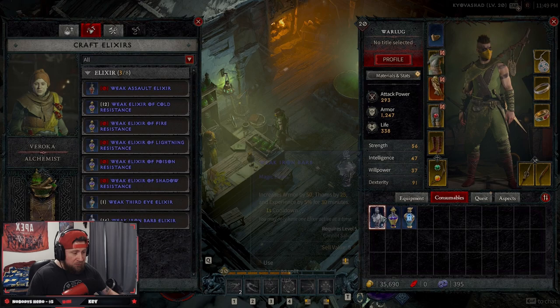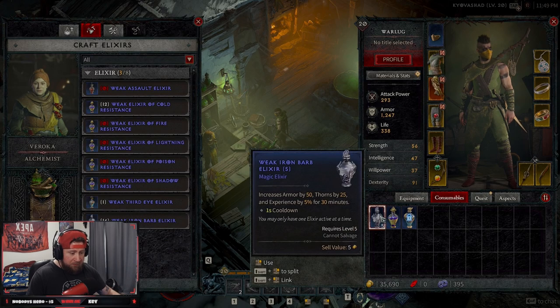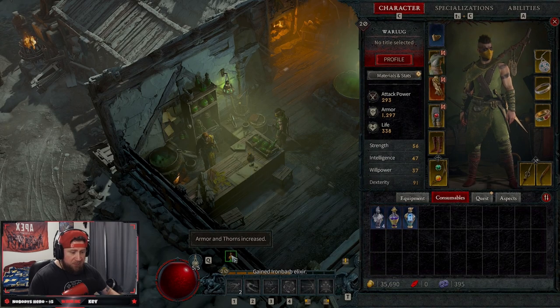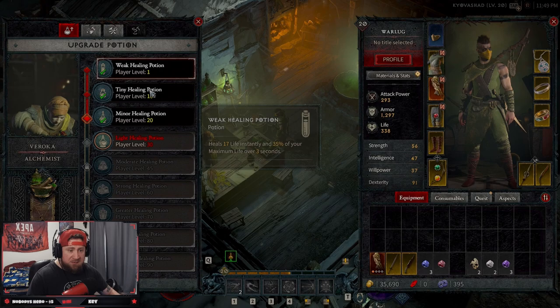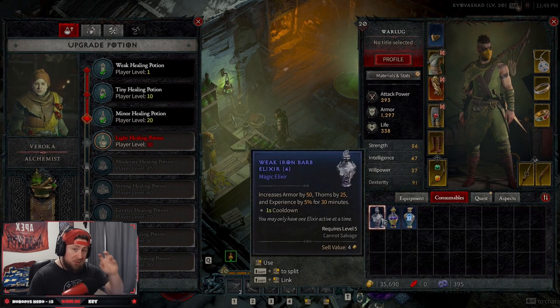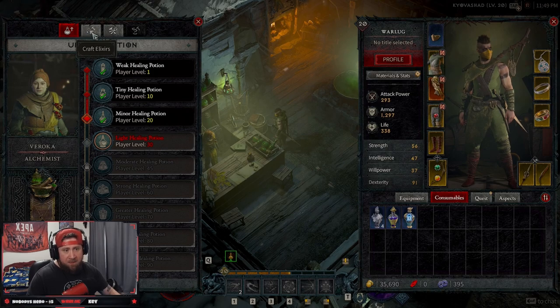You craft these and they'll be found in your consumables — just right-click to use it and it will pop up on your screen. So we've got another 30 minutes of EXP, armor increase, and thorns increased, which is really nice.